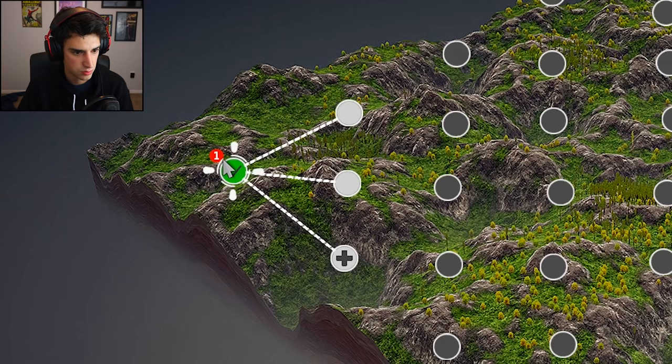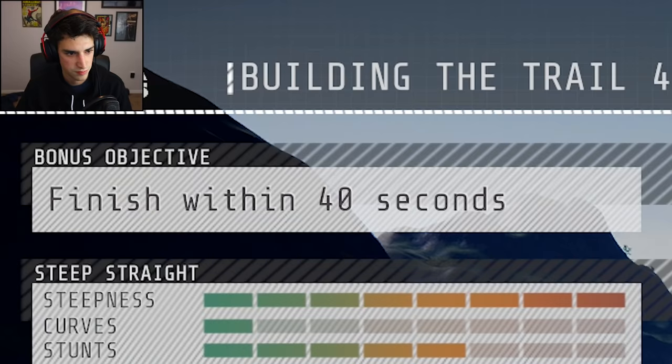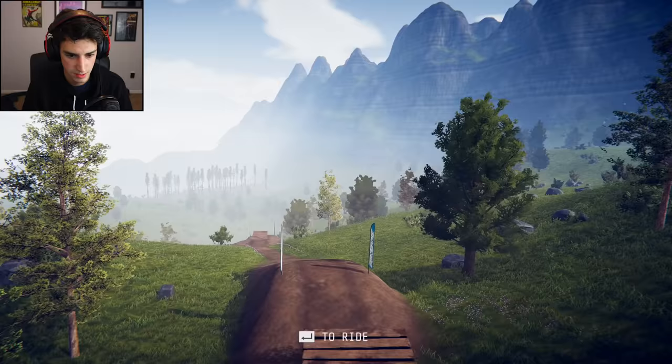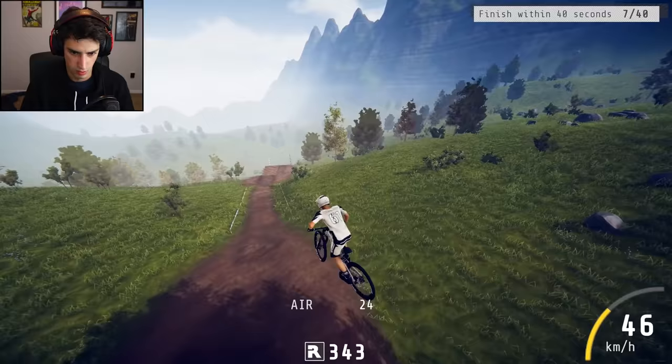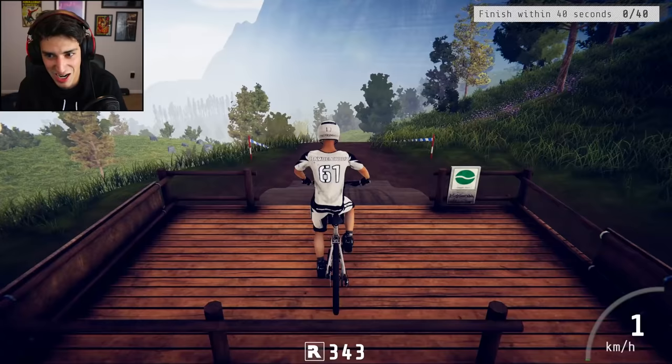Oh, I get to choose where to go now. What does this one mean? I don't know what that one means. Medic camp, stunts, steep straight. Let's just do all of them. Finish within 40 seconds. That's going to be a thing probably. Okay, we got some jumps. Not too shabby. Finish within 40 seconds. Okay, I'm going. It didn't give me a countdown or anything. I just defied physics. Oh my gosh. Oh, this is bad. I'm alive. I don't know how I'm alive. I am not on the trail. Can I redo this? Thank you.